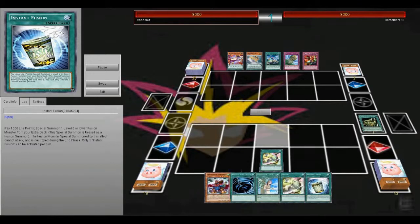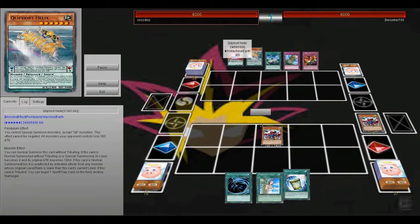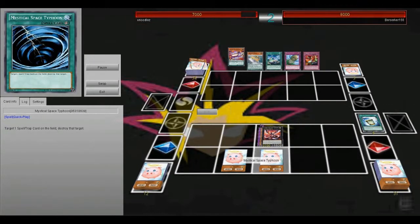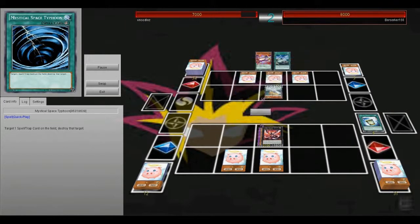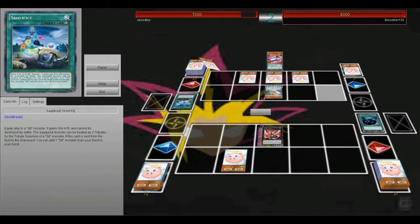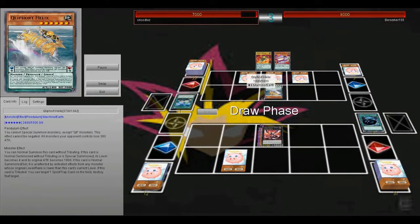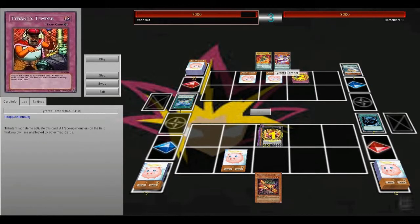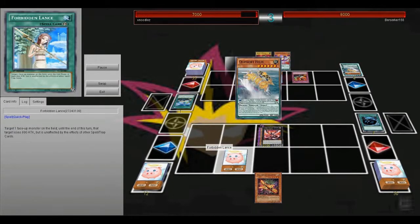Some more Cyber Dragon stuff. Facing some cool forts. I'll get out the Infinity, and I'll be setting Space and Lance. I decide to space the Sacrifice and he ends. I decide that I want to try to take his monster, but he activates a Tyrant's Temper — the first time I've seen this card played. It makes face-up monsters you own on the field unaffected by other trap cards.